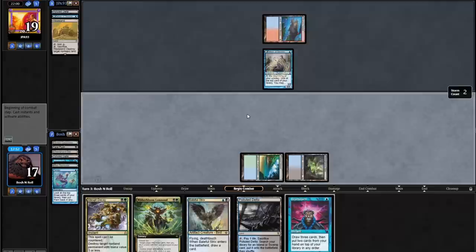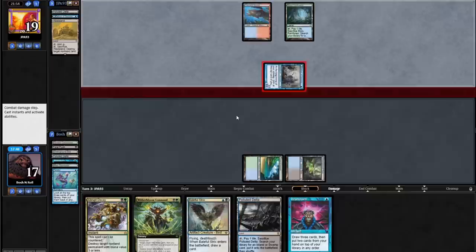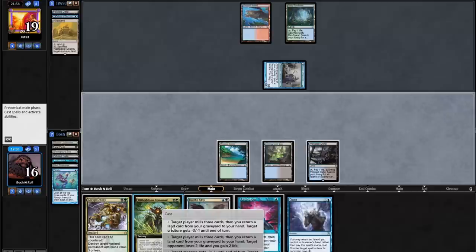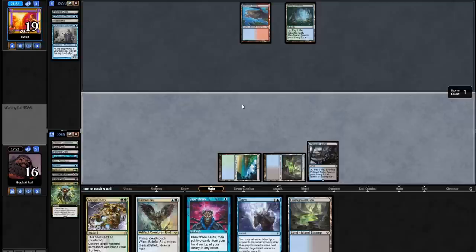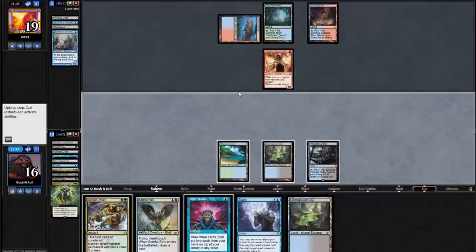I just want to shuffle the deck. If they Wasteland me, no matter what they target, I can still Abrupt Decay next turn. Witherbloom Command might be really good — they have Delver as a 1/1. I'll do mill three, pick up a land, and minus three, minus one, targeting myself and Delver. Green, black. Nice. I want my Underground Sea back — not going to get fancy with a Fetchland. Sudden Edict just hit the bin though, so I have to be extremely careful of Murktide Regent — that was my answer to it.